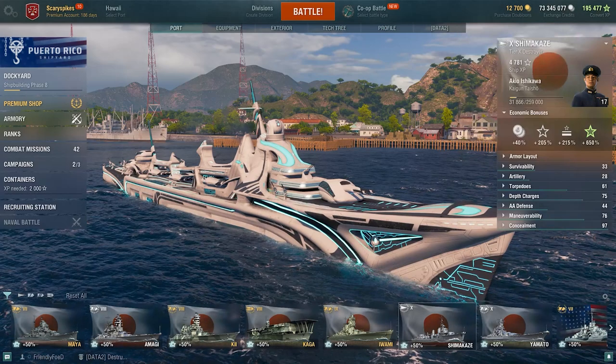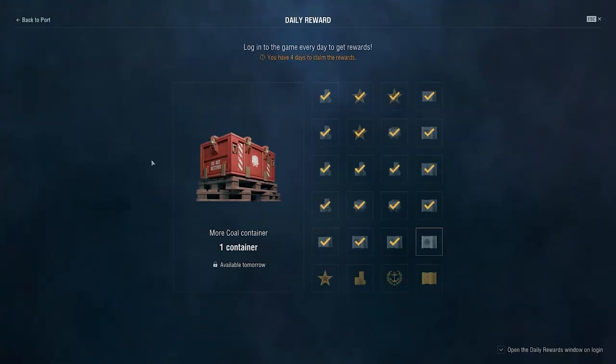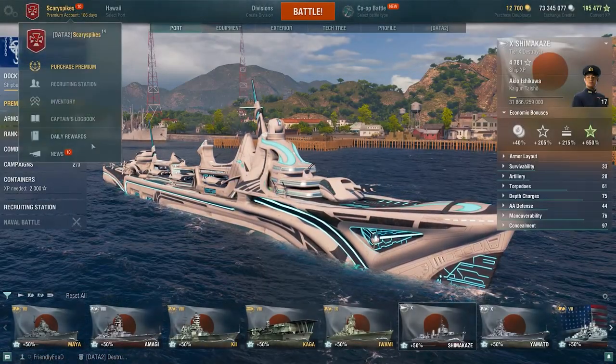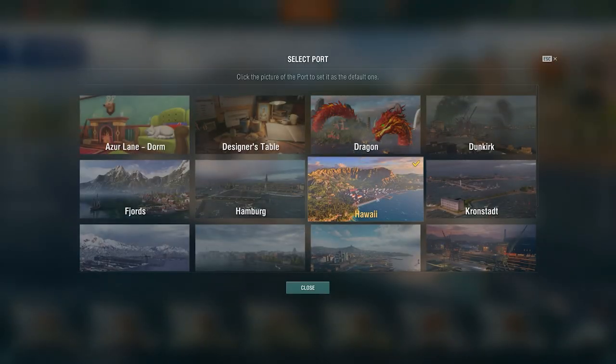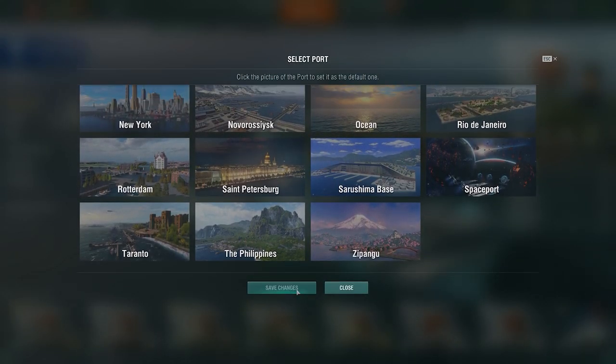Clicking on daily rewards shows a reward system you unlock after enough tutorials — it comes up every time you start the game. You have ample time to collect all the rewards throughout the month, including doubloons, premium time, and even a super container. Then there's a news section if you're interested, and next to that is the port selector — we're currently in Hawaii. There are quite a few ports to scroll through and they're always adding new ones.